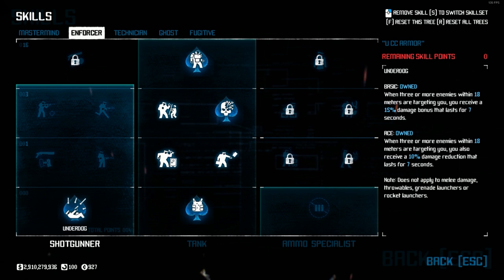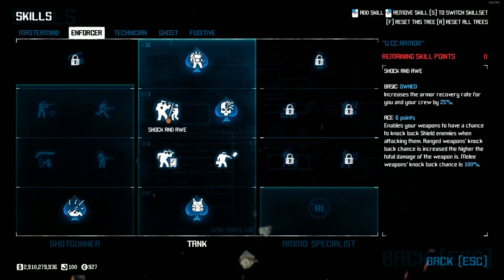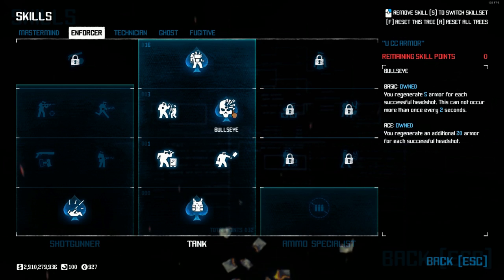Since this is the armor build, we're going to be speccing into a lot of armor skills like regen and damage reduction. To start off, we'll be picking up Underdog Ace for that 10% damage reduction. Resilience Basic and Shock Gnaw Basic will help out with the armor recovery rate. Bullseye Ace for regenerating armor upon successful headshots.